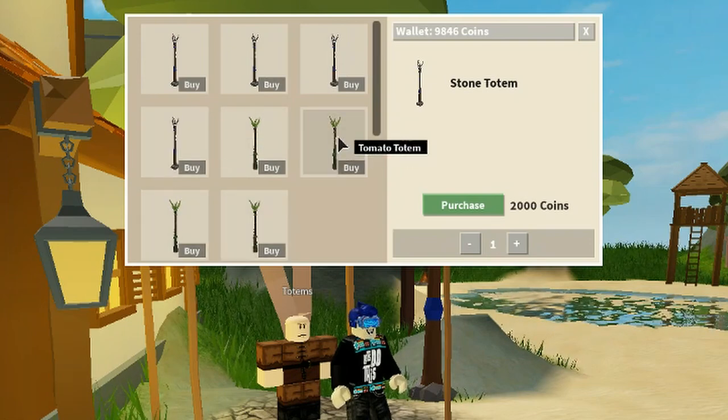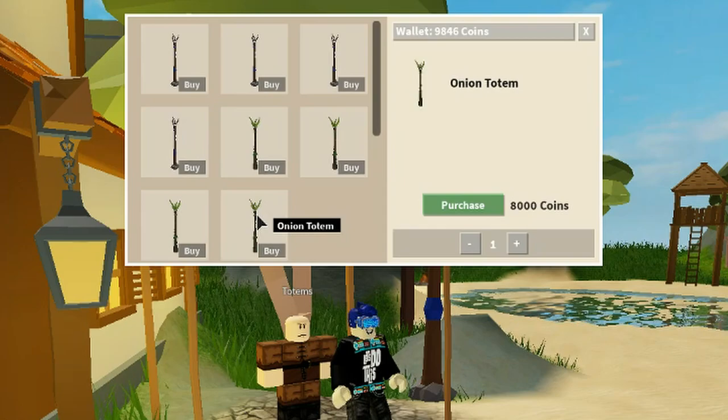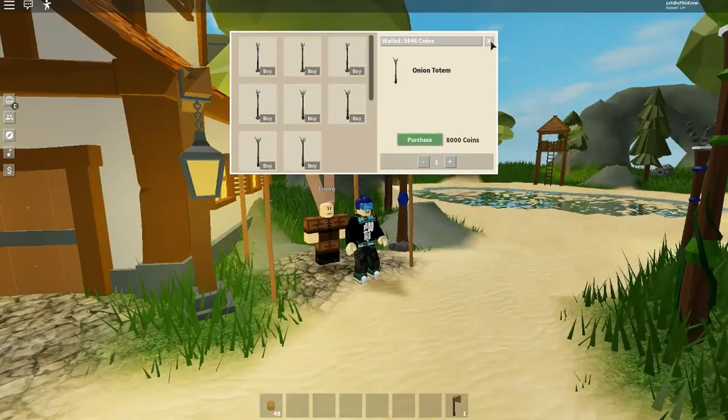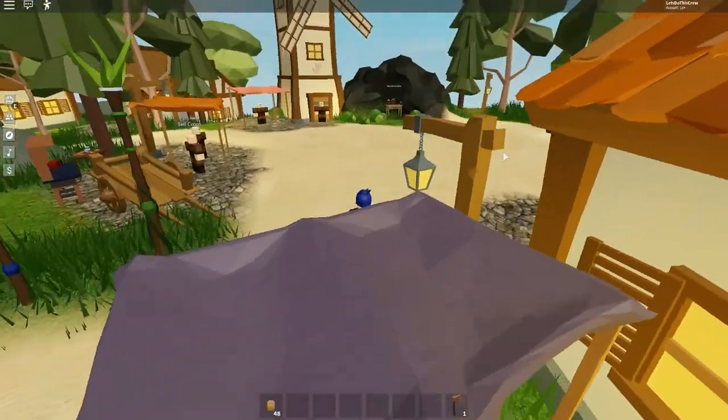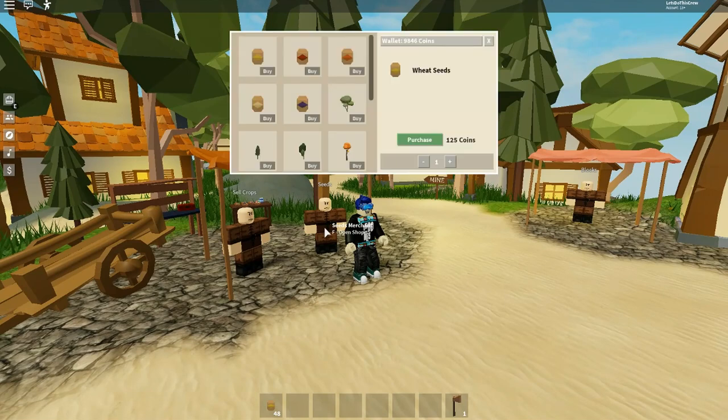That's pretty good and you can automate them as well. Actually, I already have a totem in my inventory, so what I'm going to do is buy more seed. That's where you want to start off guys — buy the seed first because you're going to need it for the totems. Let's go ahead and get four more onion seeds.